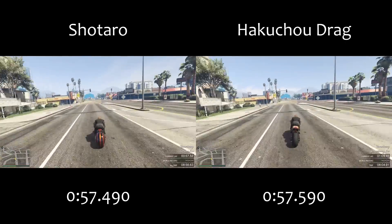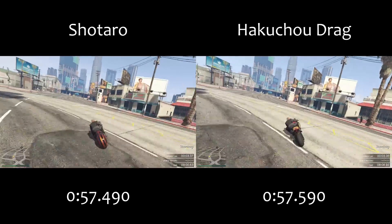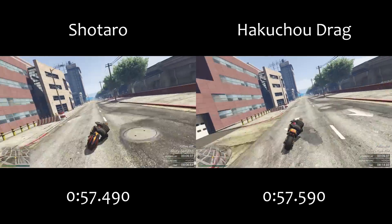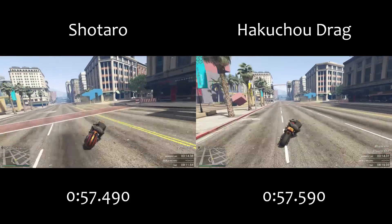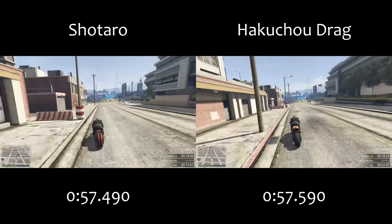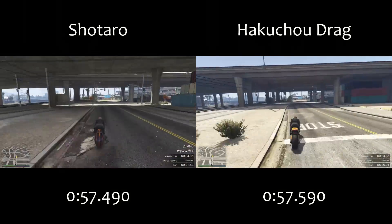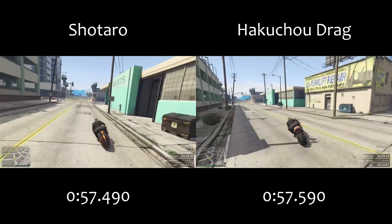Most bikes in GTA are quicker when you wheelie; the Shataro makes no difference in that respect. The Hakuchu Drag was the first bike where leaning forward was actually quicker. With the Shataro, it's easier to lean forward, and it builds its lap time through cornering — it's much better in the corners than pretty much any other bike. But it suffers in top speed, and as you saw on the lap time comparison, the Shataro gains in the first part of the lap where cornering matters, then the Hakuchu Drag brings it back in the later half where top speed is more involved.